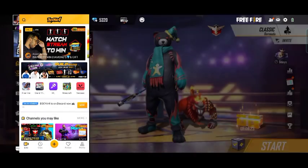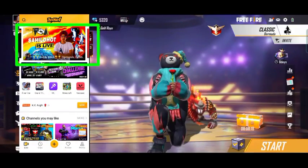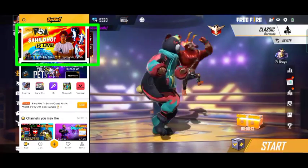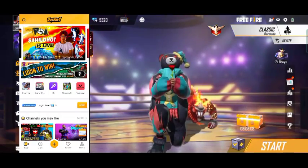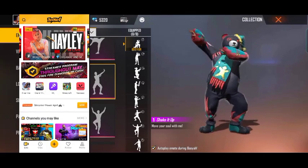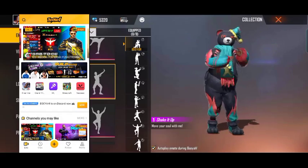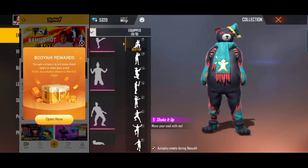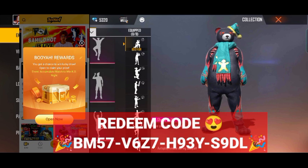If we complete it, we get drops. There is a wiggle emote, and there is a click and emote option. The emotes came from the live stream. There are 3 events: wiggle emote, watch and win stream event.